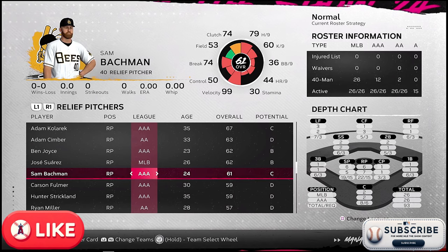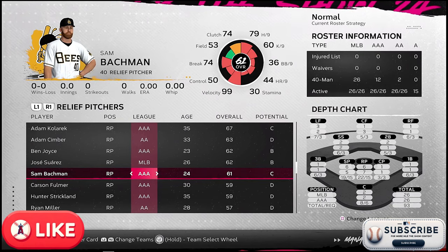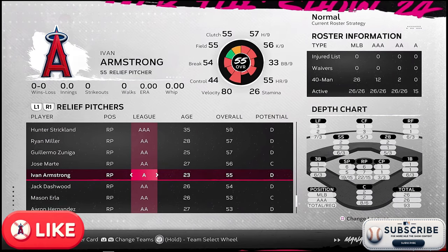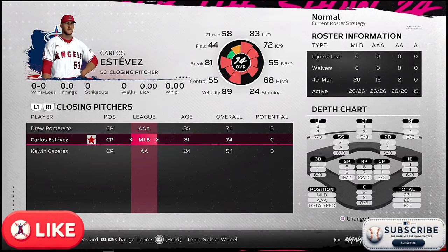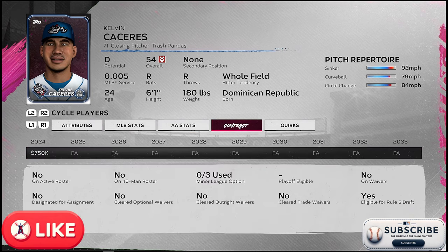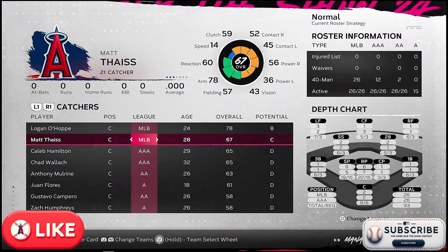Sam Bachman — I'll pay attention to him, but he's 24 years old and I'm wondering if we can move him down to Double-A for a couple more reps. Carson Fulmer is older, Hunter Strickland older — it's going to be rough. We do have Carlos Estevez as a closer — he could do okay things with the remaining time we have, but he's asking $66.8M and we'll probably let him go after this year. Kelvin Caceres throws some decent heat — 92 miles an hour, circle change with 86 break — he might be a guy we can work with, even with a D potential.